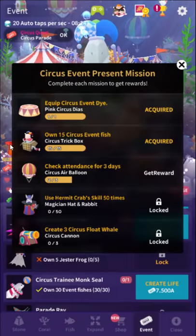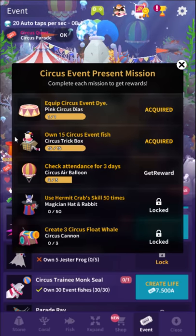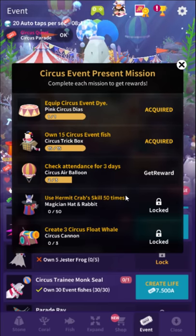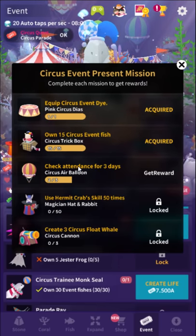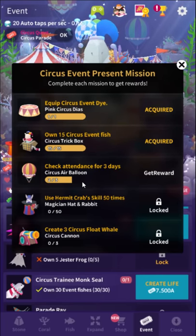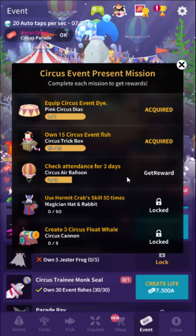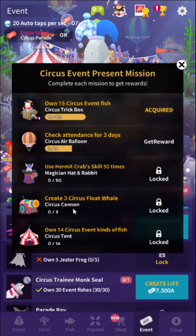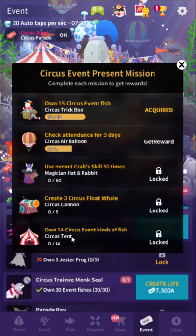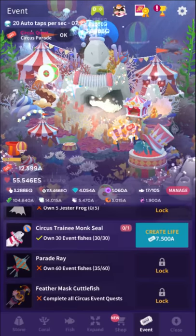There's a second quest where you can see all the unlocks right away — I like this a lot better than the login-for-20-days format. For this quest: first, equip the circus event dye to instantly get the first reward; own 15 circus fish (you'll have to do that anyway); log in for three days; use the hermit crab skill 50 times after completing the three-day attendance (get that attendance one done as soon as you can — it'll take another five days); create three float whales (150,000 candy total); and own all 14 event fish.